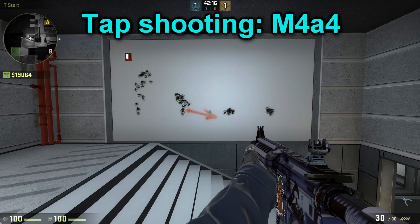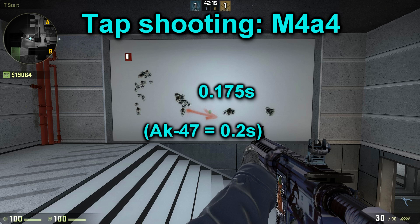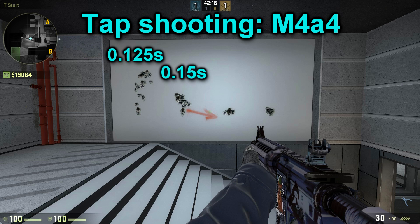The M4A4 is slightly more accurate than the AK, and therefore this picture ranged from 0.125 to 1.2 seconds instead. I would say that the sweet spot for the M4A4 is 0.175 seconds, which is a little bit faster than the AK-47. You could also use a faster delay if you are able to compensate for the recoil, as I said for the AK.